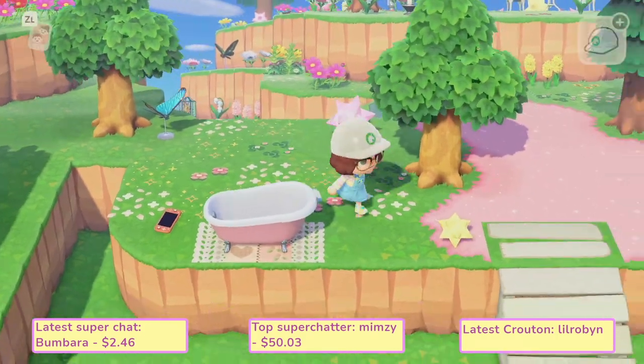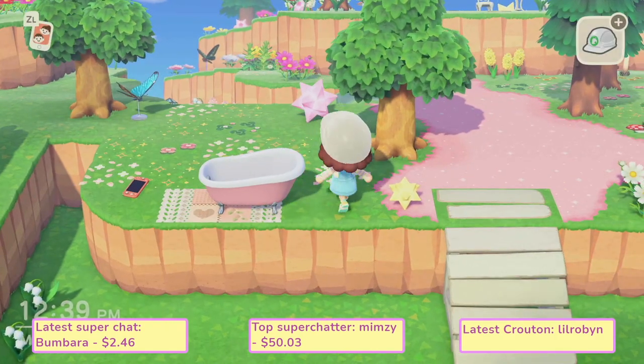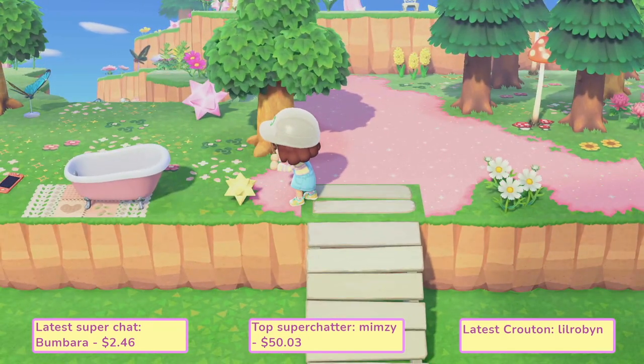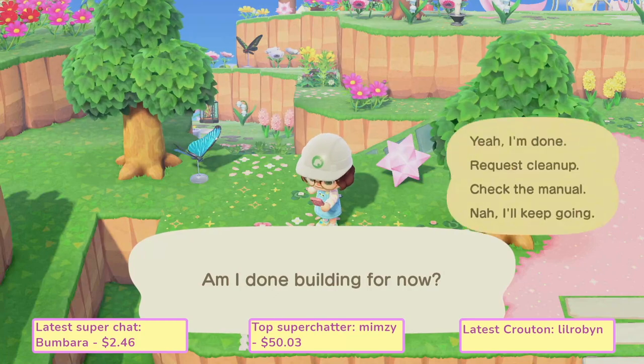The way I like to do it to make sure it's perfectly good — right now I can't push it any further, so I know it's too close. I just need to drag it one more back. Let me go ahead and fix this, put it back where I want it, and then I am going to get rid of the Island Designer app.